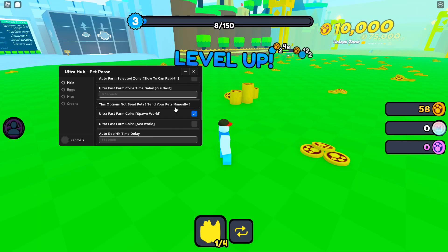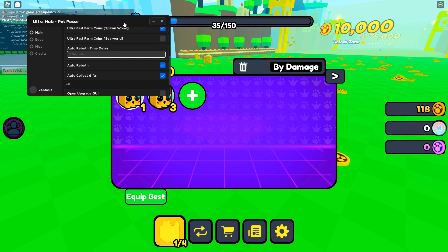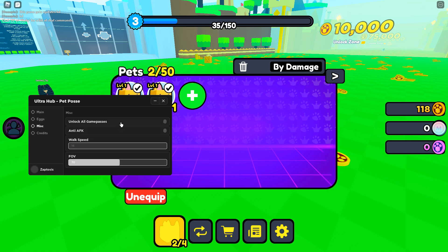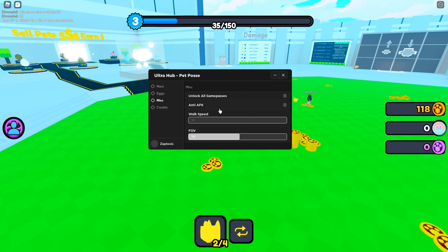So I leveled up. I bought something. Equip best — we got that one equipped. Let's turn Corn Farm off. Misc — Unlockable Game Passes. There we go. So we got the built-in teleports. What are the other Game Passes? Anti-FK — there we go.